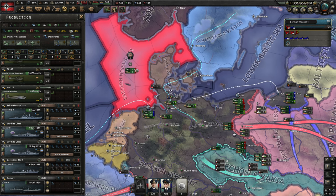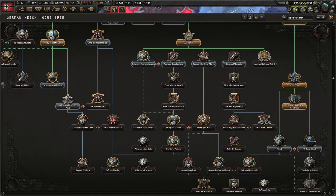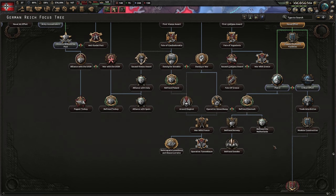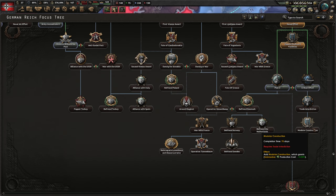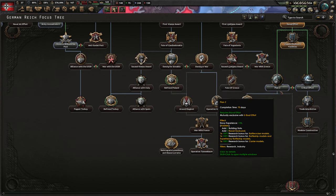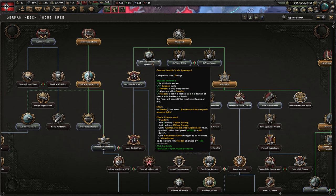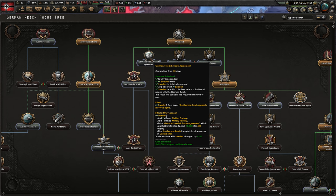In Germany you have to make a decision — do you want to go Plan C or U-Boat? They both give two naval dockyards. Plan C is for trade interdiction, convoy raiding, and submarine production. But we are going with a battle fleet, so we are going to go with Plan C here. But I don't think that is worth my time at this point. What I will do though is the German-Swedish trade agreement. I do this because we will get access to the resources in Sweden, and that way we don't have to use our factories to trade.